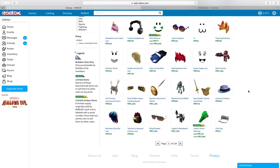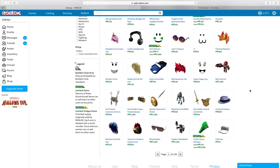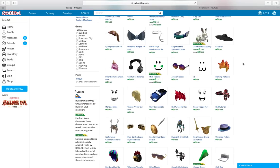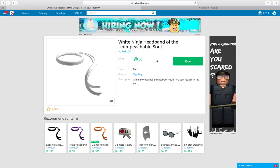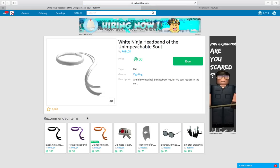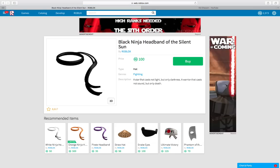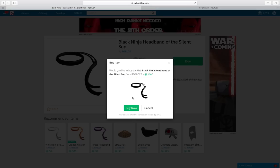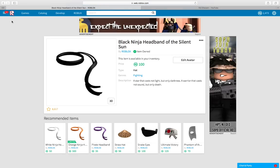Let's see... Universal Fedora — that looks really cool. I don't know if I want to spend my 500 Robux on that though. So the comfy headphones look pretty cool. I've seen this before and I like it. This one will look even better, but it's more Robux. You know what, go ahead and do it. Alright, just bought that.